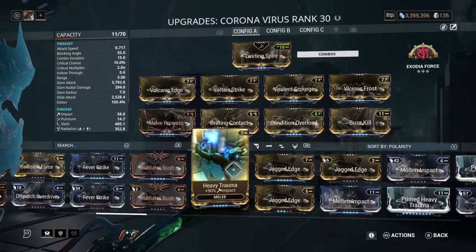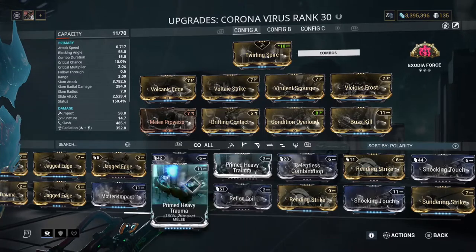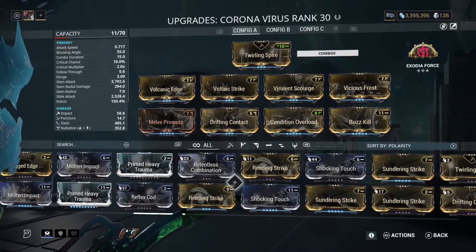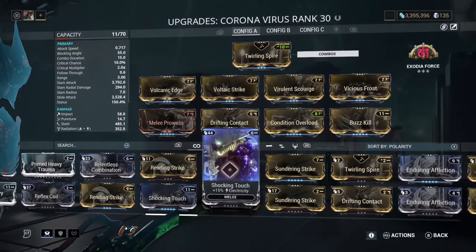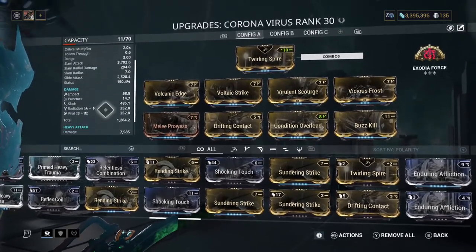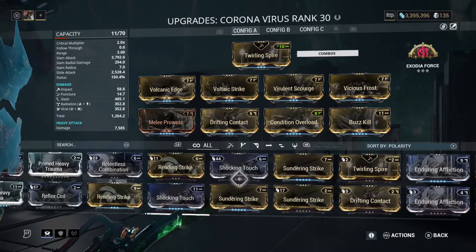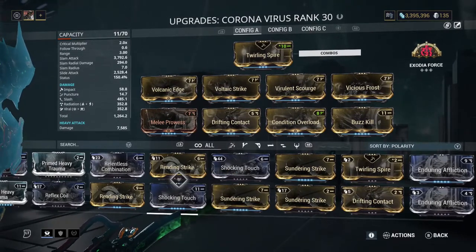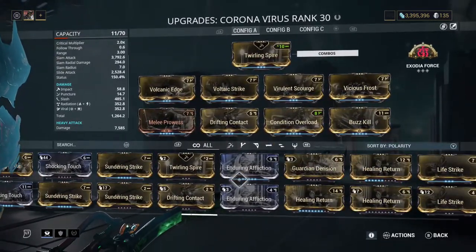Going even further with this build: Buzzkill, Jagged Edge, slash — and if there's a primed variation of a slash damage mod card, then yeah I would go with that — and Rending Strike. In addition to the stat element mods here, I would go ahead and throw on the regular status mods, just to add even more damage to these numbers. That's three extra slash mods, four extra stat mods — seven extra right there.